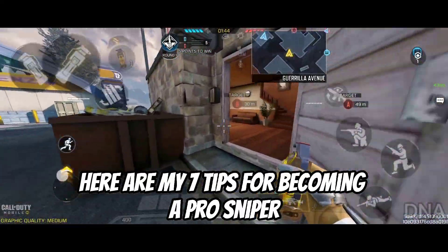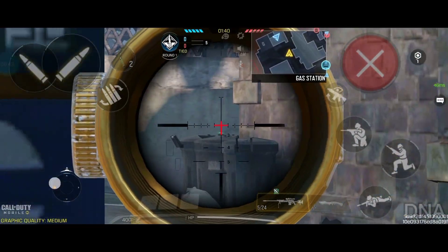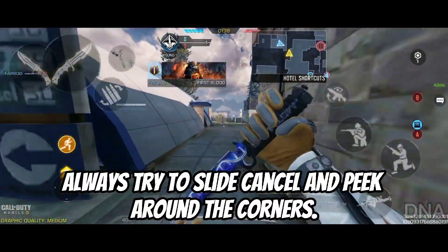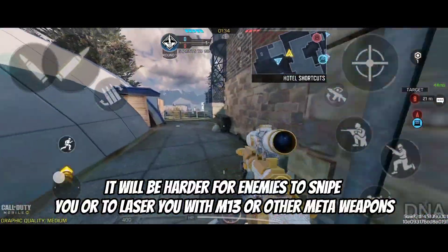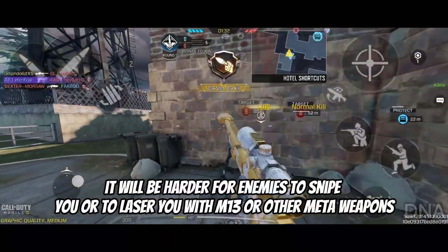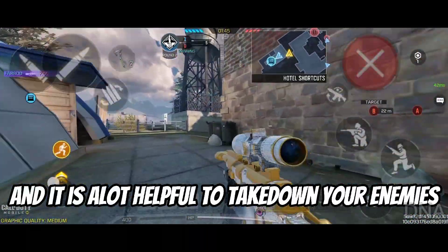Here are my seven tips for becoming a pro sniper. First tip: always try to slide cancel and peek around the corners. It will be harder for enemies to snipe you or to laser you with M13s or other meta weapons, and it is a lot helpful to take down your enemies.